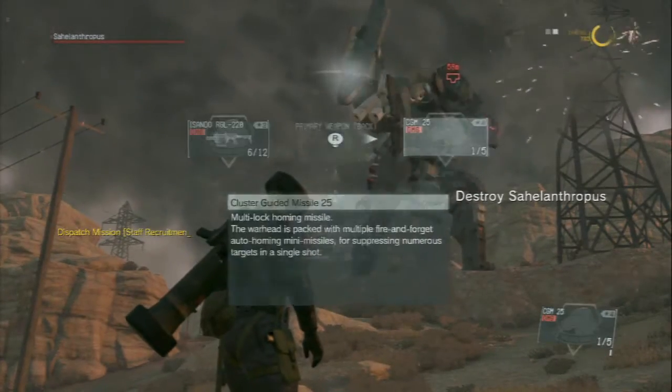I recommend bringing a really good rocket launcher and a machine gun. The rocket launcher I'm going to be taking is the CGM-25 — I think that's the best rocket launcher. I haven't got it fully upgraded to its maximum level but it's still a really good weapon and it locks on.